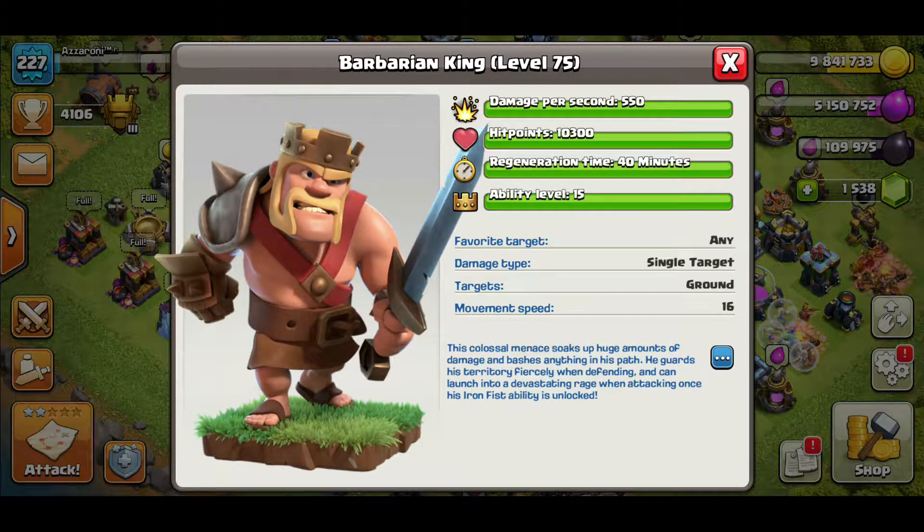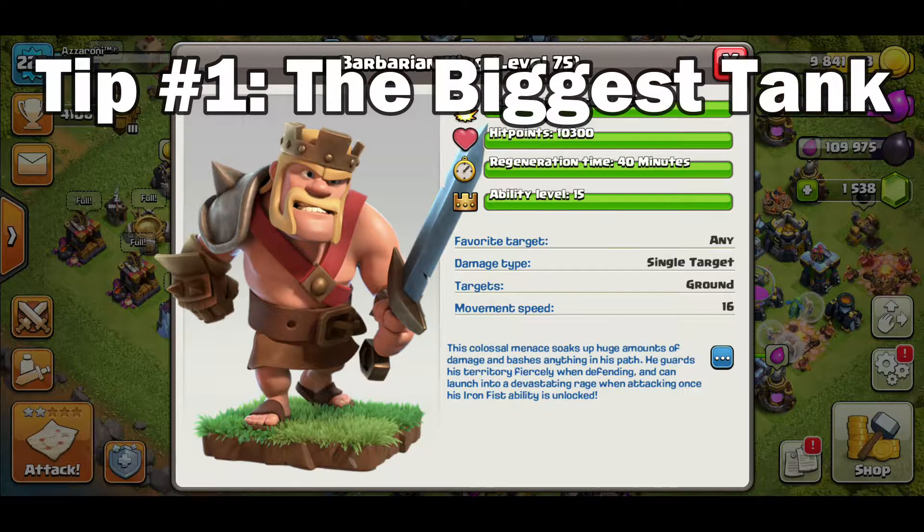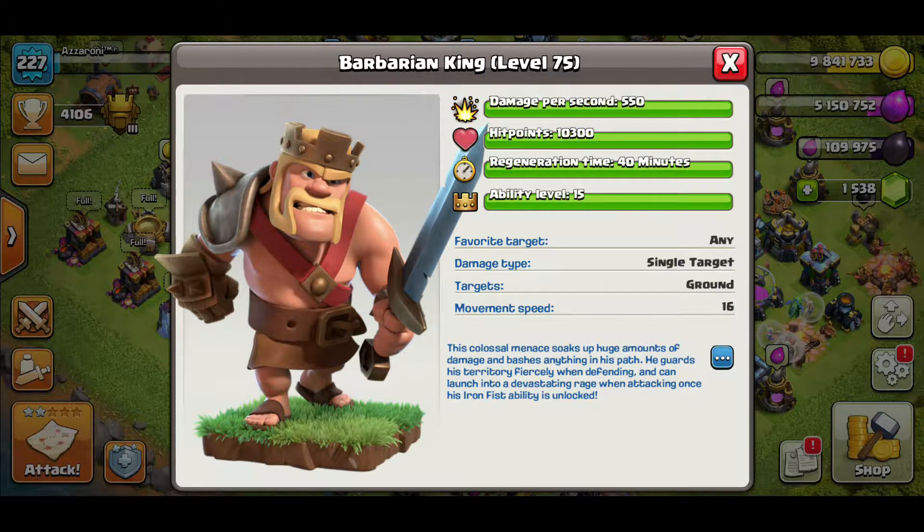The first tip revolves around his hit points. He is the biggest tank in the game — the number one tank out of all heroes, troops, and super troops. He has the most hit points of any unit in the game and should be used primarily for tanking purposes. The Barbarian King should be in front of your troops, in front of your queen, and he has enough hit points to survive and create value as a tank for whichever unit you want to protect.